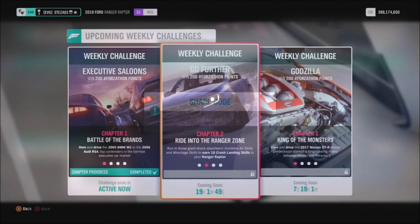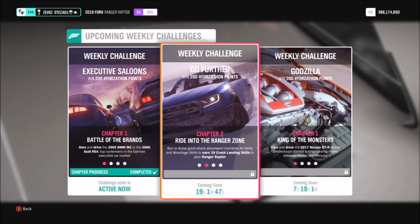I have also created a tune to use, which is the one I created when we did this Forzathon last year. The share code for this is 139447871 and it's a 1,300 brake horsepower truck, so you really can't go wrong there.